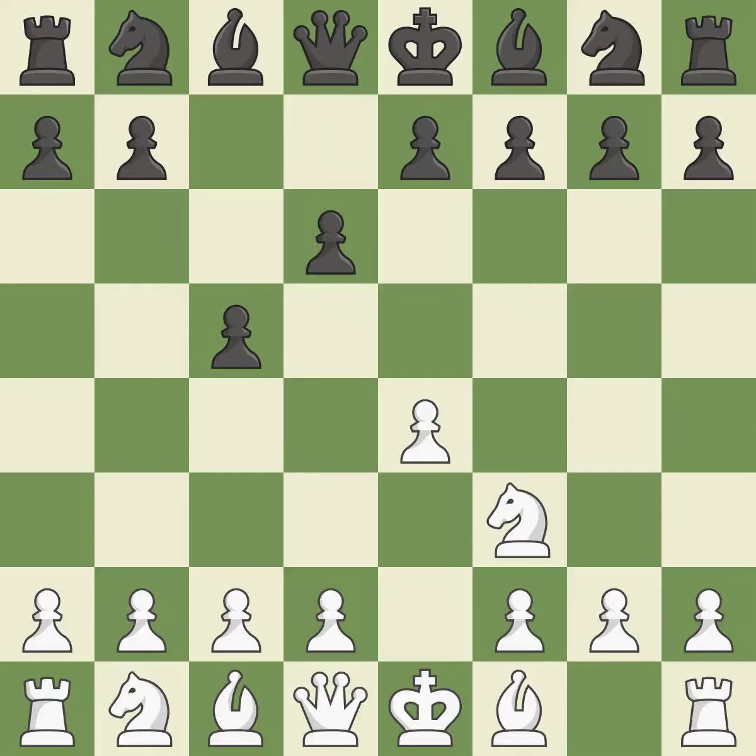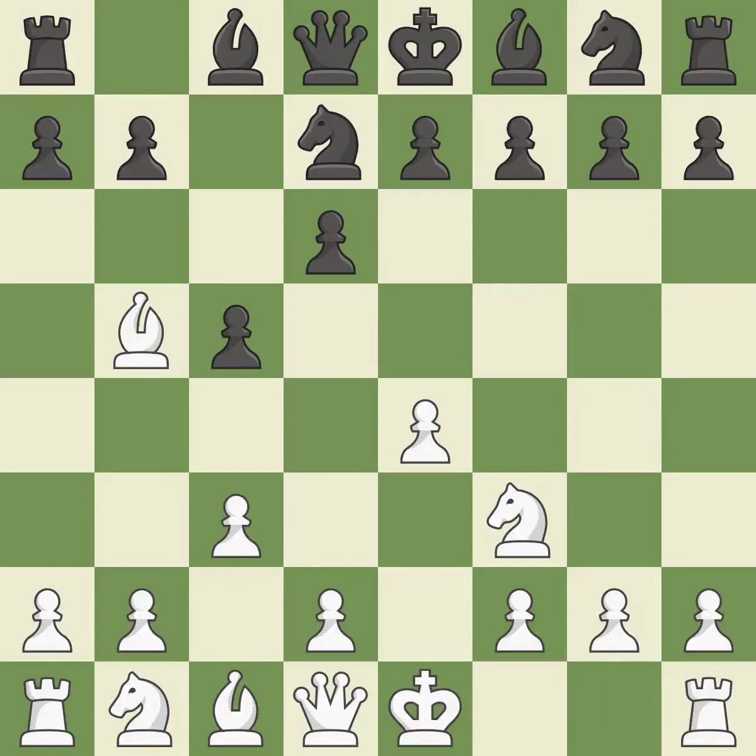When black eventually plays Nf6, white is prevented from moving the piece to e5 by the opening of the light-squared bishop on d6. Bb5+ forces black to react to this early check and prepares for white to castle. Nd7 develops the knight and stops the check. c3 controls the d4 square and prepares the d4 pawn push.